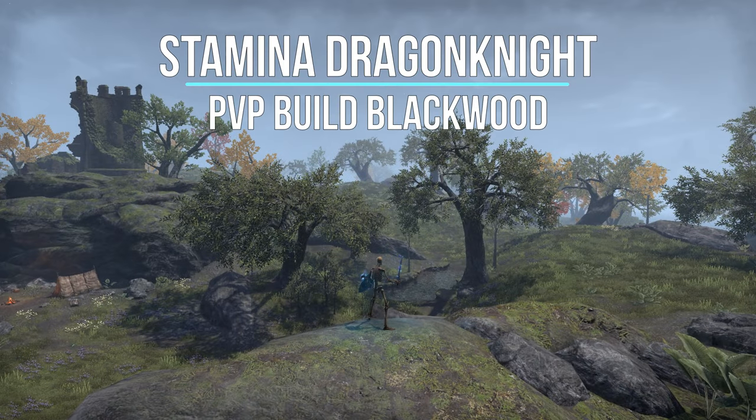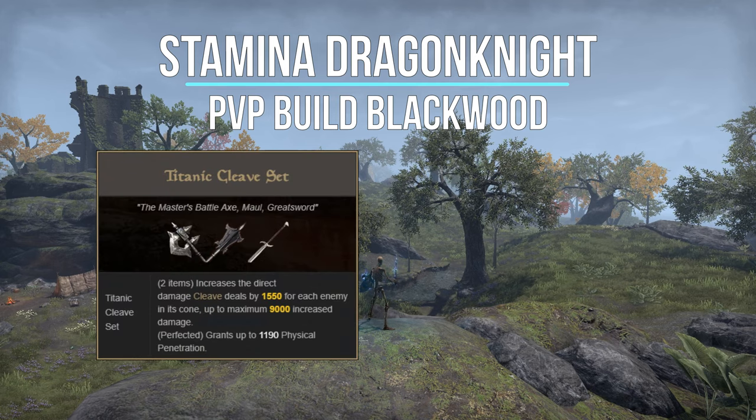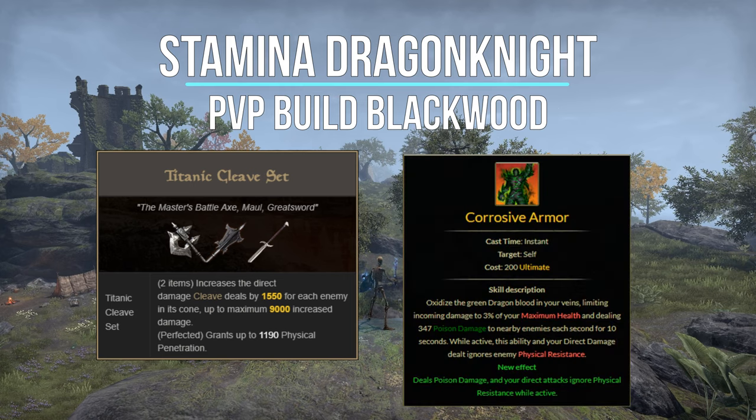Welcome back guys to another PvP build for the Blackwood chapter, this time with my good old Stamina Dragonknight. I will show you a powerful AoE burst build with the Master 2H — Brawler — as a spammable and the ultimate Corrosive Armor. With Corrosive you gain maximum penetration and you are almost immortal.